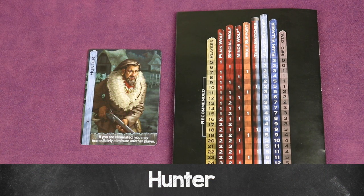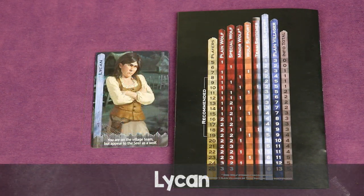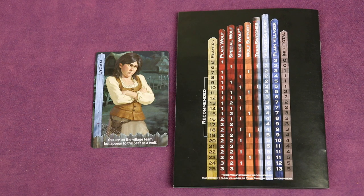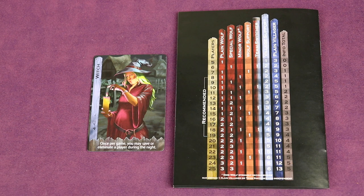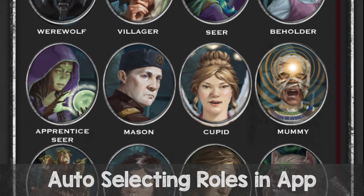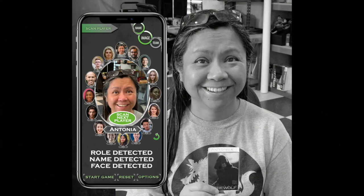Let's look at another village support role: the hunter. If you're eliminated, you immediately eliminate another player. Certain roles do different things to the game — for example, the hunter shortens the game and adds uncertainty to the win condition. The lycan can also shorten the game and add uncertainty because they're on the village team but appear to the seer as a wolf, which means the seer might push to remove them even though they're actually village support. There's also some really powerful roles like the witch, who once per game may save or eliminate a player during the night. If you don't want to select the roles yourself, you can download the free companion app, which will help you select the roles and keep track of which players have which roles.